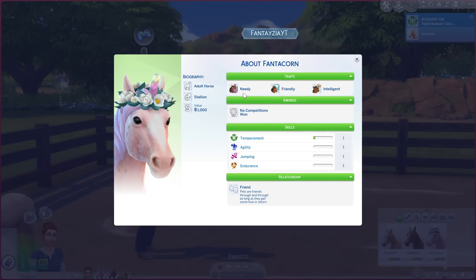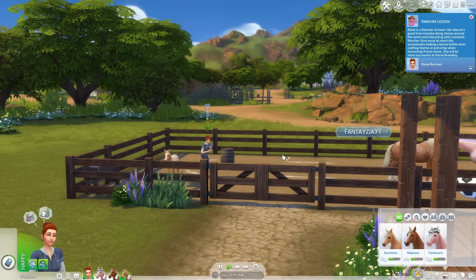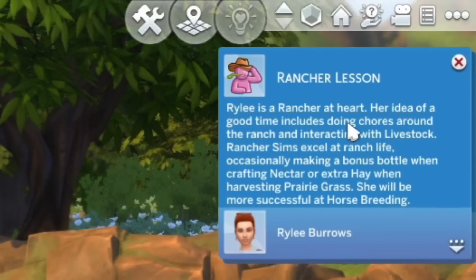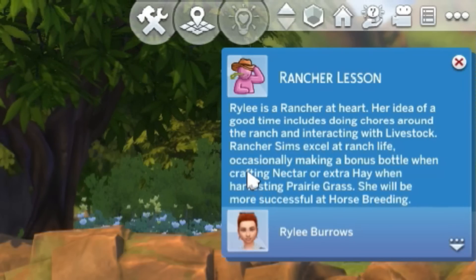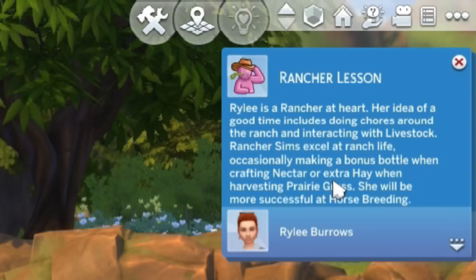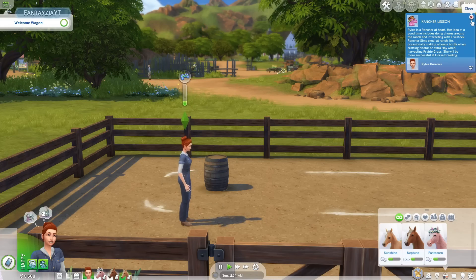Fantacorn is needy, friendly, and intelligent. It also says no competitions won. I also kind of want to get a ranch hand. I don't really know what they'd help with right now, but we should explore that. So Riley is a rancher at heart. Her idea of a good time includes doing chores around the ranch and interacting with livestock. Rancher sims excel at ranch life, occasionally making a bonus bottle when crafting nectar or extra hay when harvesting prairie grass. She will be more successful at horse breeding.